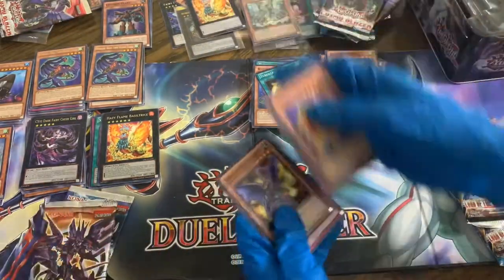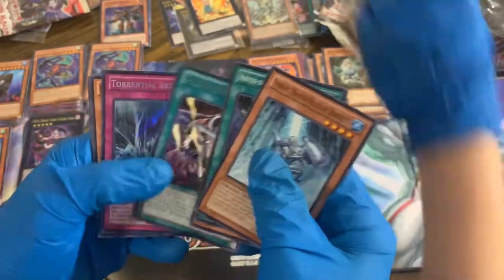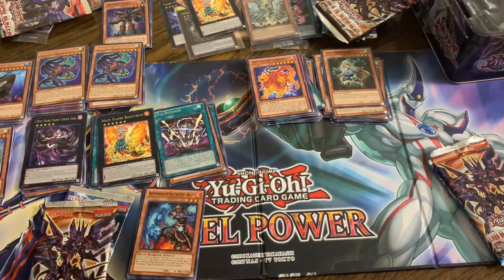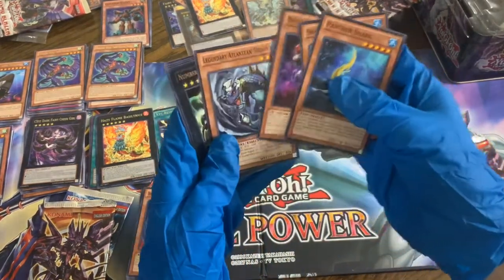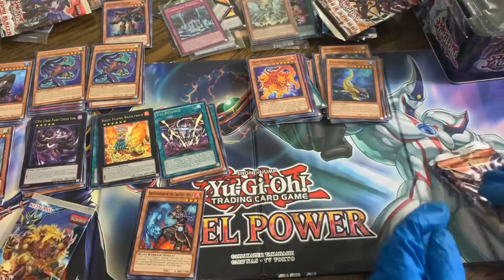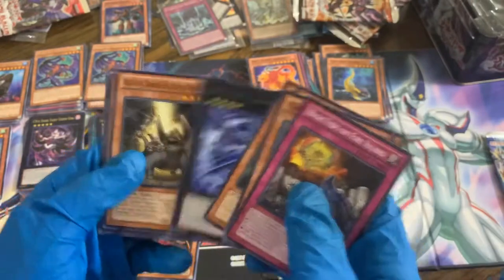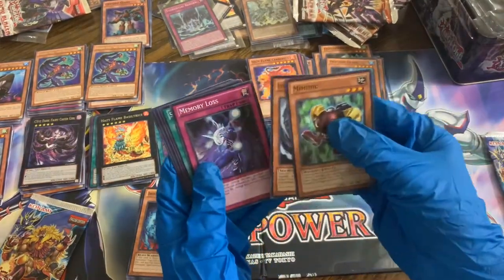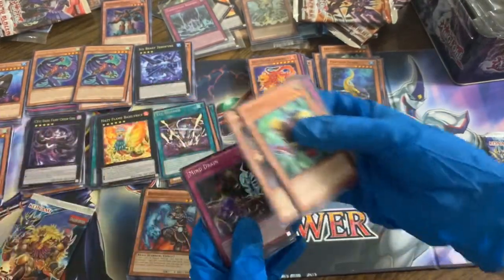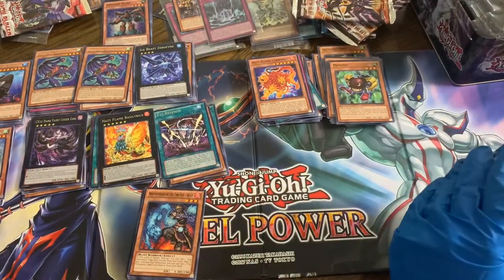On to the Lord of the Tachyon Galaxy — XYZ Revenge and a Torrential Reborn, secret rare! So we're spicing it up in these. Number 69 — no holo there, but definitely getting some better pulls here. Last packs of the Lord of the Tachyon — Ice Beast — no holo there. Will of Prophecy and another Torrential Reborn — let's go! Good job, we got two of those, that's some big pulls. These last two tins were a lot better to us for sure.